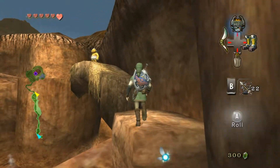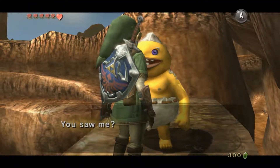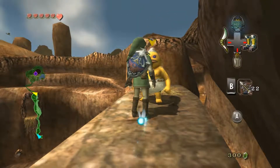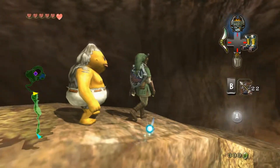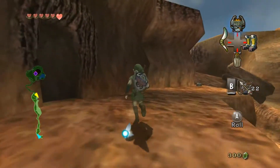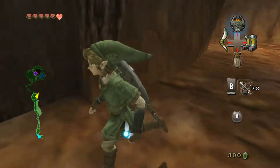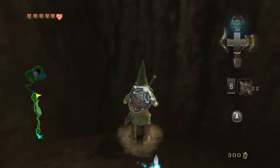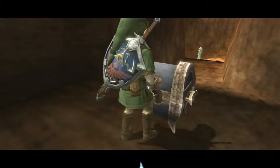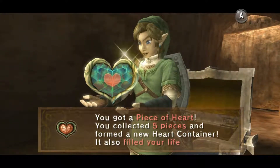Come on, Link, can you get up there? You saw me. 'I am surprised you noticed me. Well, how can I not? A baby Goron — well, a toddler maybe — sitting up here.' So what you want to do — that's a rock, not a treasure chest — hop down here, and there will be a treasure chest containing another piece of heart, thus giving us a whole other heart container.